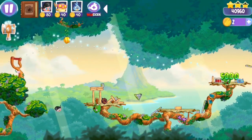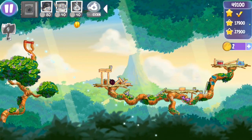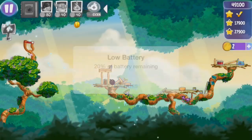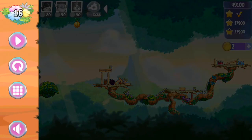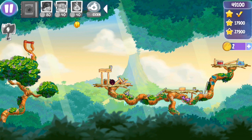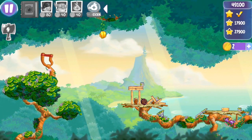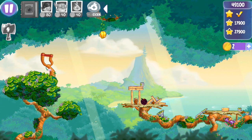You do earn coins in the game by playing it, but certainly not as many as you'd need. The hammer was enabled — that's a special attack you can use. You can use that hammer to attack a particular structure on the screen, and if the hammer runs out, that's one of those abilities you can replenish with coins.